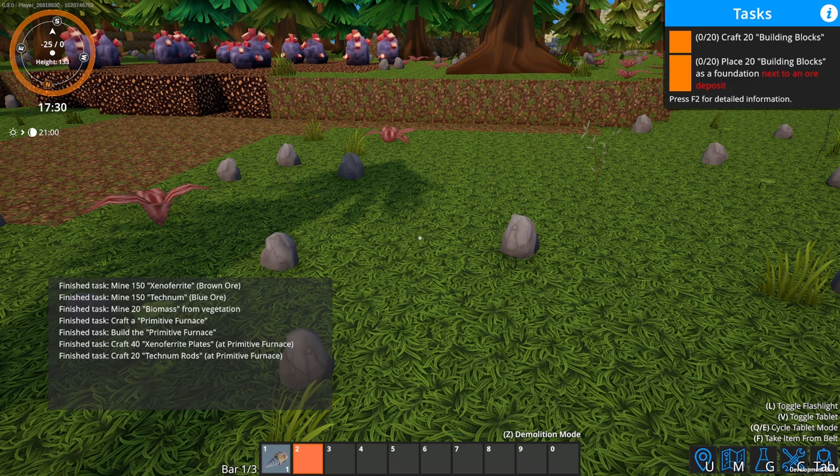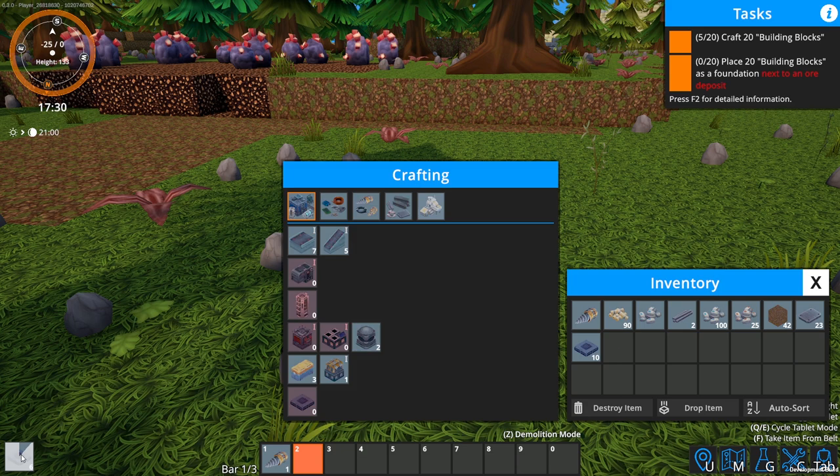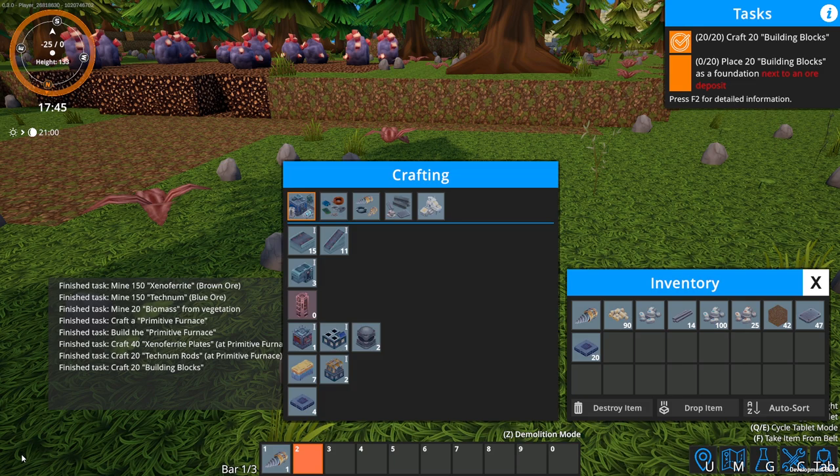We now need to craft the building blocks — they're right here. If you shift click, it'll make as many as you can, but I don't want to do that. I think there's a way to make five at a time. You can cancel them too. We're going to put those right there.